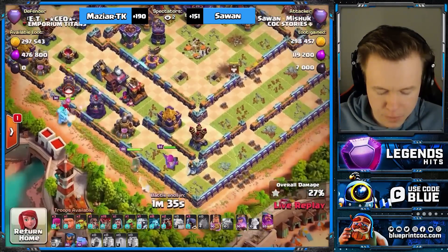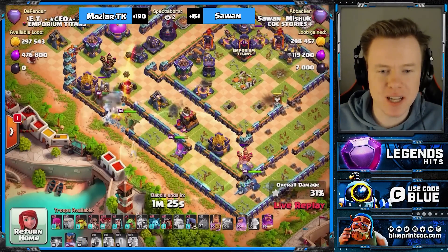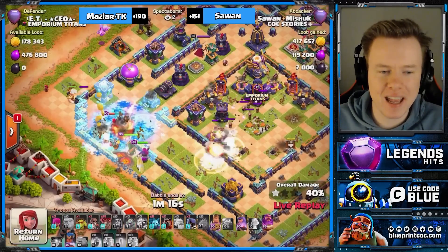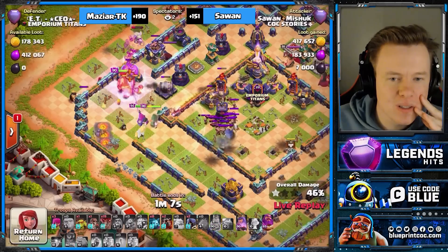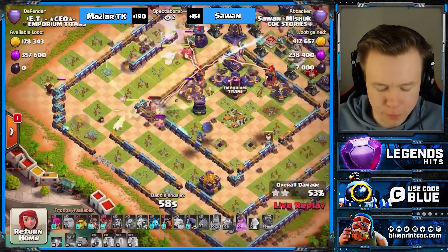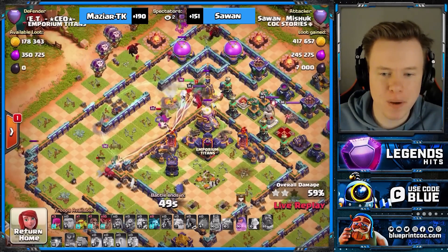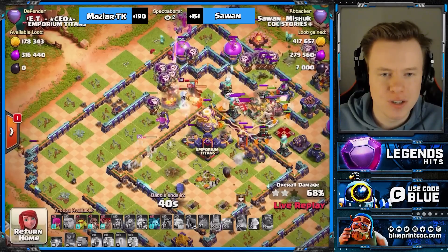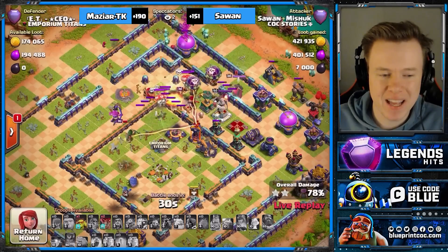Queen did not go in the base — we also did not wall break her in the base. But look at this RC pathing — it's going to be wild. She's going to cut so much of the base. No defenses nearby. I think he gets this if he doesn't completely swag his royal champion. But the queen is still fighting archers — look at how far she is behind. This is really bad. His troops are just in a million different locations. Can this be saved? I don't think so. The Scatter and Multi is going to wreck the back end. And unfortunately, I'm correct.